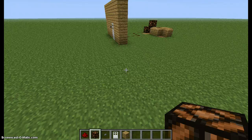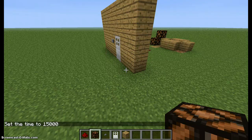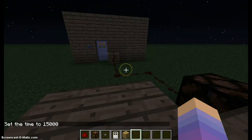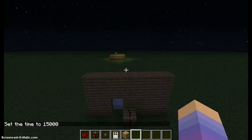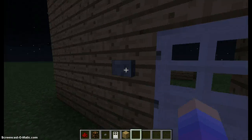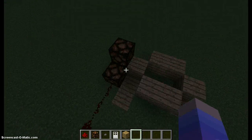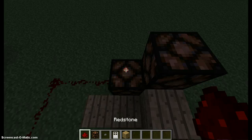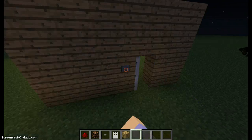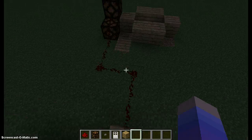So let's say this is your house and you are just chilling there hoping nobody raids you. The only way for them to get in is by pressing the button, and then when you press the button, you will see the lamps light up and you will know that someone is here.